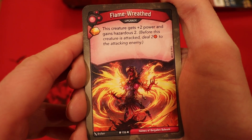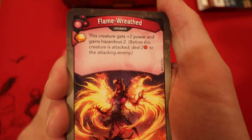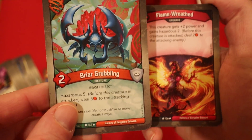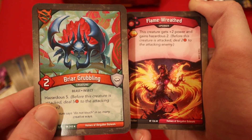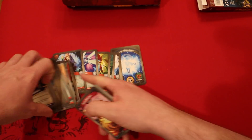Flame Wreath — Amber if you play it, it's an upgrade. This creature gets plus two power and gains Hazardous plus two. That is going to be absolutely disgusting if you can put it onto the Briar Grubling. Seven power creatures just die when they try to attack this guy with this combo — they don't even get to do anything to him. That is absolutely absurd.